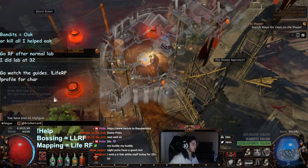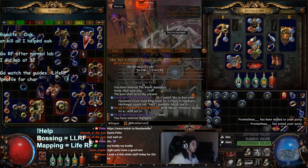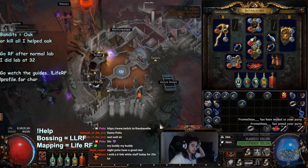Let me just do this quick trade chat thing - YouTube please don't hate me, this is part of the economy, I have to make sure I'm doing my job. Circle gold - he wants a hypnotic circle gold ring. Oh, I got the mirrored ones right here. Feels good.